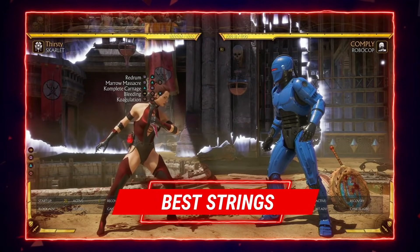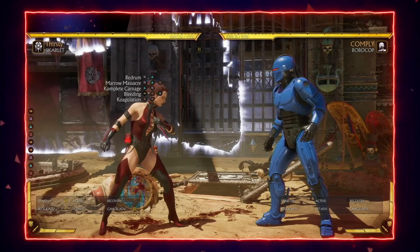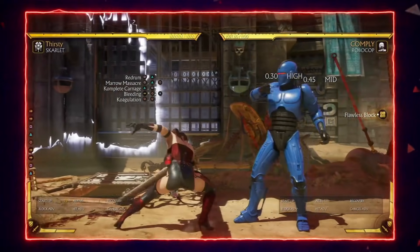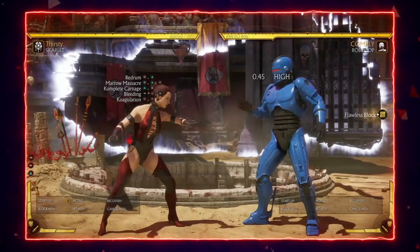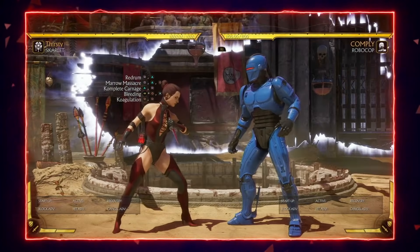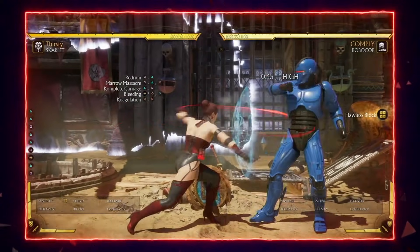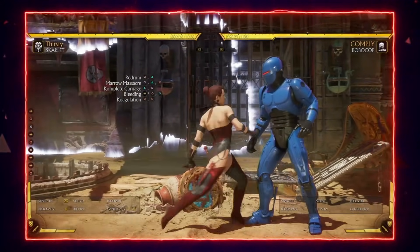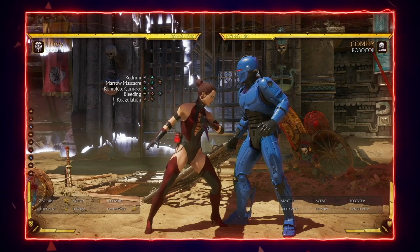In applying pressure on offense, you'll primarily be using the strings tagged on screen. Her string 1,2,4 has a flawless block gap between the 2 and the 4, so if the opponent has meter for a flawless block attack, be careful using that one. You can stop at 1,2 to continue applying pressure. Her string 2,1 is also great — it really spaces the opponent out with great range — but you wouldn't want to complete it if the opponent is blocking, as it leaves you at negative 11, so just stick with 2,1. Forward 4,3 is another great string and a great shimmy, but there is a flawless block gap between the 4 and the 3, so be careful if the opponent has meter.